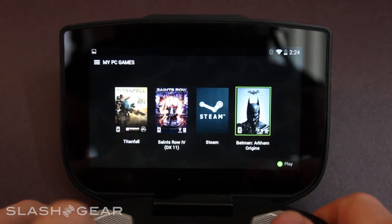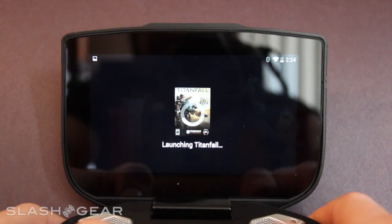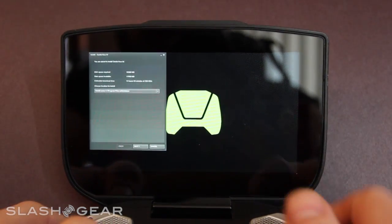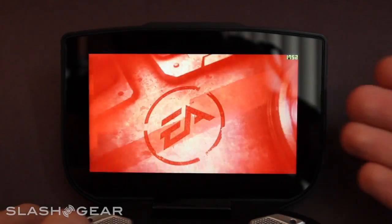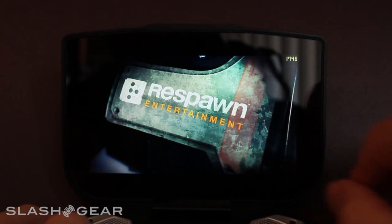We have a few different choices here. We're actually going to go with Titanfall — it's a popular game right now. It's working on the internet entirely, so we have a whole other connection going on there. And as you can see we are getting in pretty quickly. That little screen there was separate — we were also trying to load something else. So that shows kind of the desktop that Nvidia Shield works with, and then this is the game launching itself.